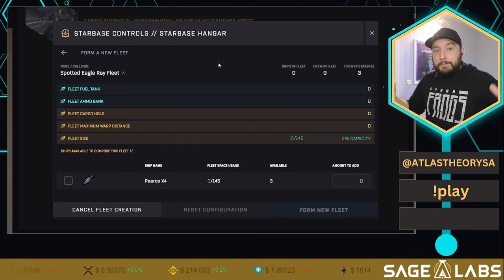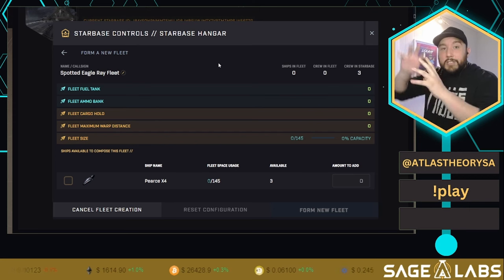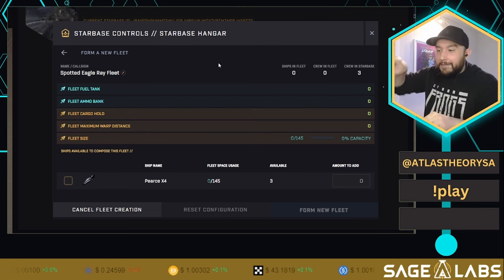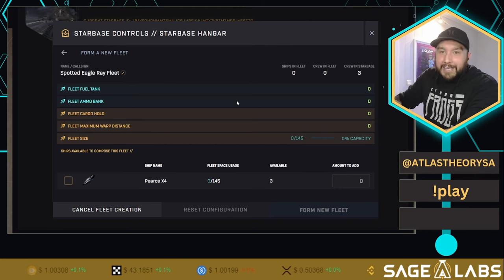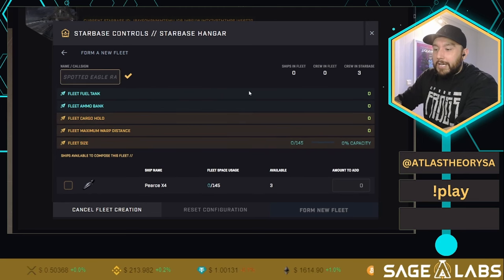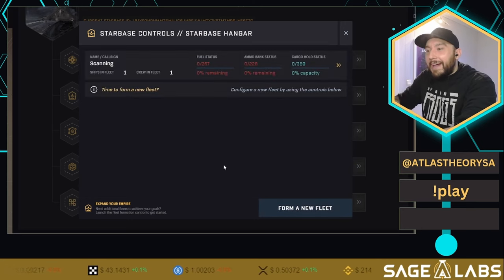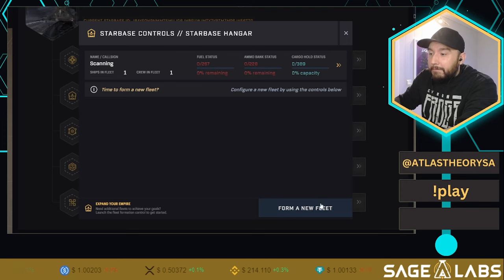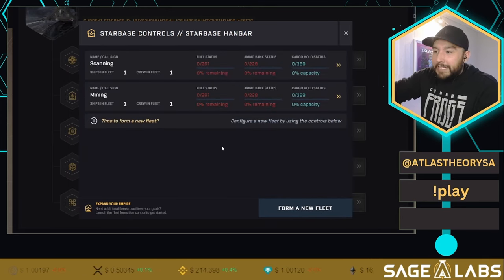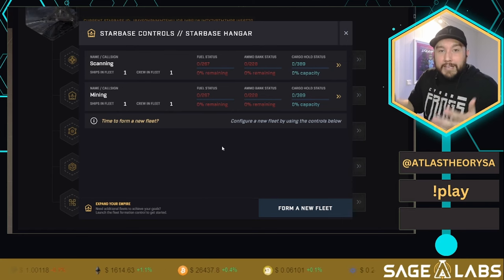Ships at the central space station add to a crew count for crafting. If you have many ships going out to different sectors, a fourth option is a transport fleet — while ships are out mining, the transport fleet brings resources from a star base back to your central space station so you can craft or exit the game. There are a lot of strategies and logistics to think about, but for now let's keep it simple. We'll form our two fleets: a scanning fleet and a mining fleet, each with one X4. The third ship stays for crafting.